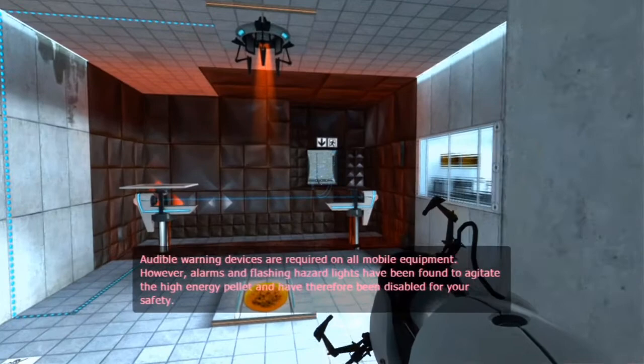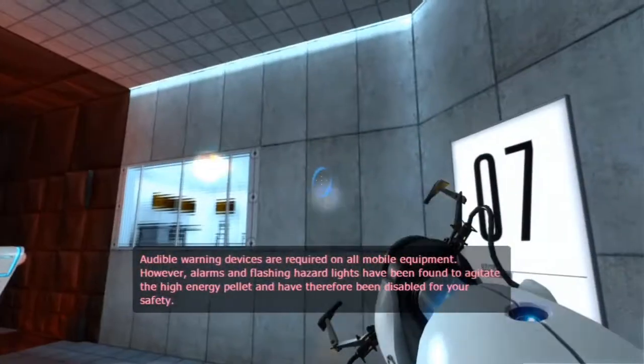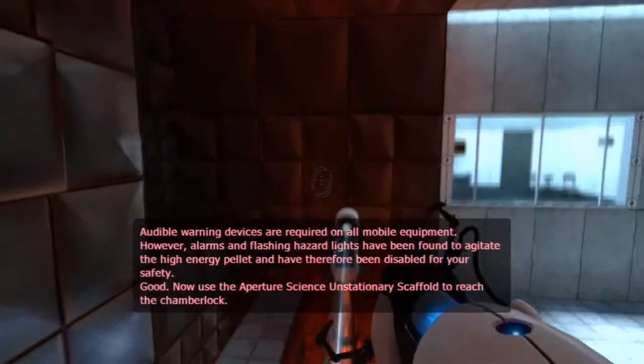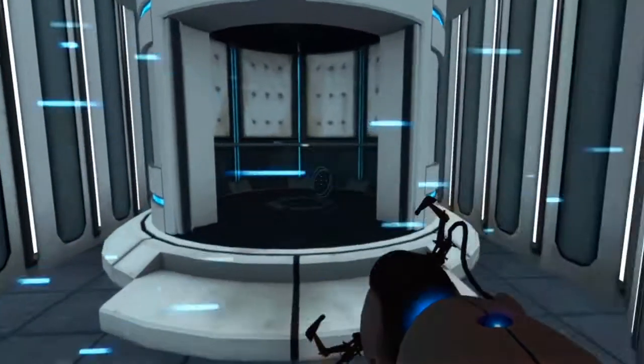Warning: devices are required on all mobile equipment, however alarms and flashing hazard lights have been found to — now use the Aperture Science on the stationary scaffold to reach the chamber lock. Yeah, these beginning test chambers are super easy.